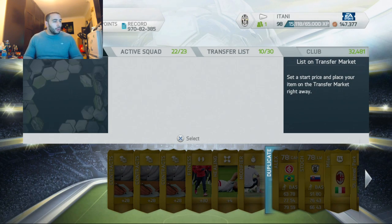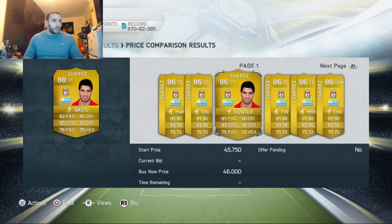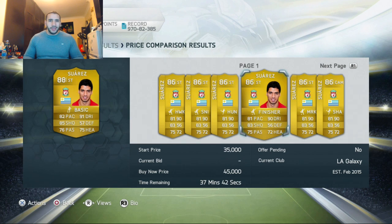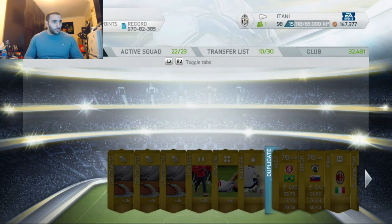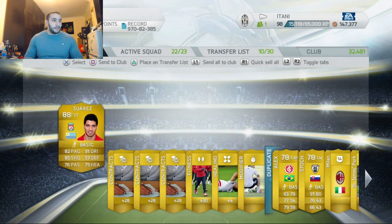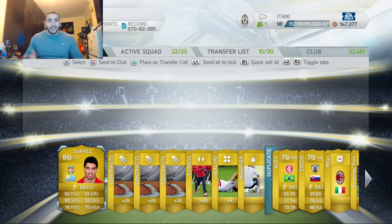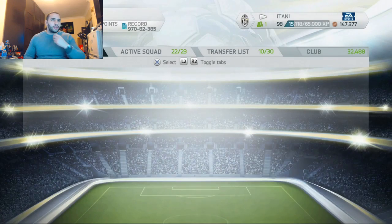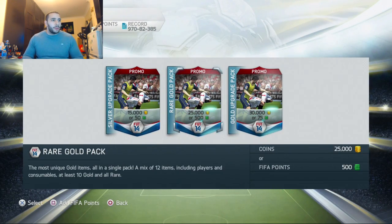Holy shit, that was the first pack and we packed one of the best players in this game! Can we compare price? Wow, he goes for nothing — I forgot about that. But still, first pack Suarez — that is amazing! Anyway, let's put him in the club and carry on. Look how quick we can do this, not laggy like next gen.